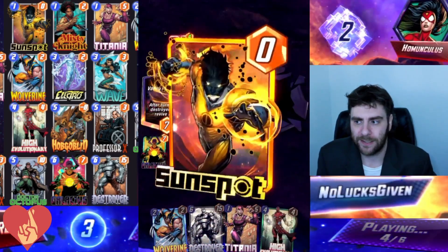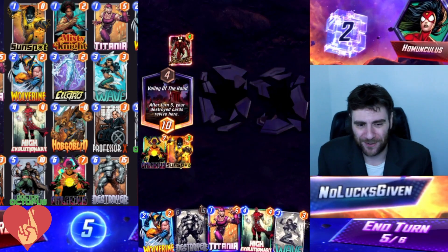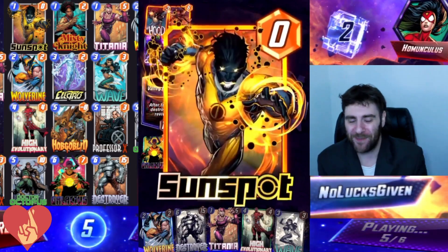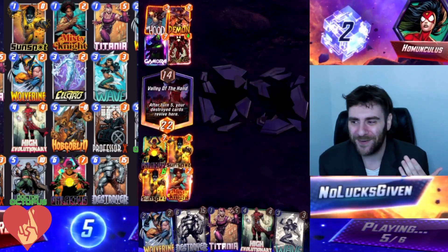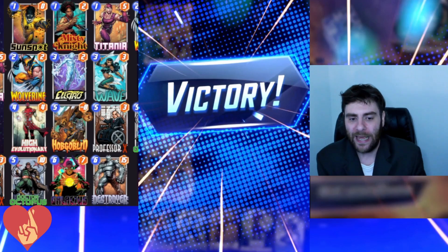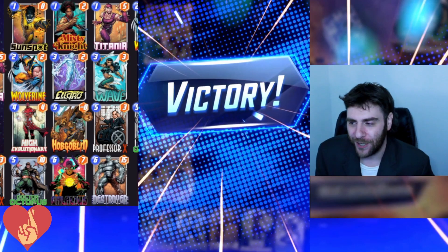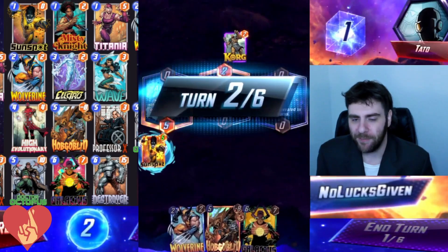I'll get back Misty Knight and a second Sunspot — I forgot we played a second Sunspot into the Cloning Vat, so I'm not concerned about power. It works out great that I don't play on turn five because my opponent plays Gamora, which misses. Typically you'd think Gamora into a Galactus location would always hit, but I play nothing on turn five. The valley fills up with Demon and the Hood for my opponent, and I get Sunspot and Misty Knight. Even without a turn six, I'll have 12 more power at that location for an easy victory.